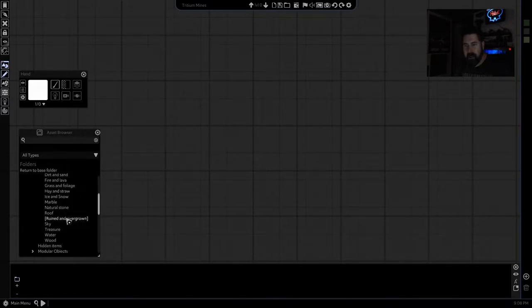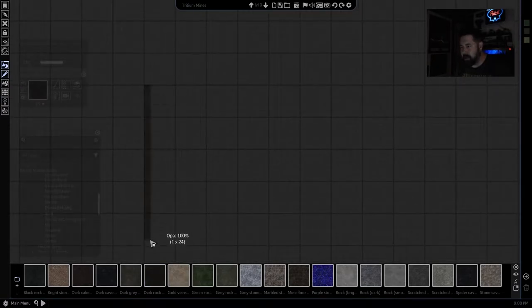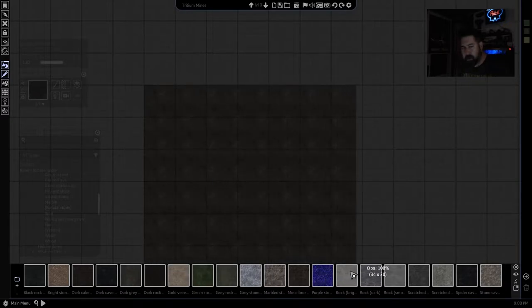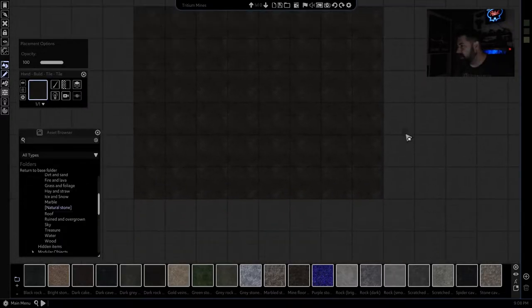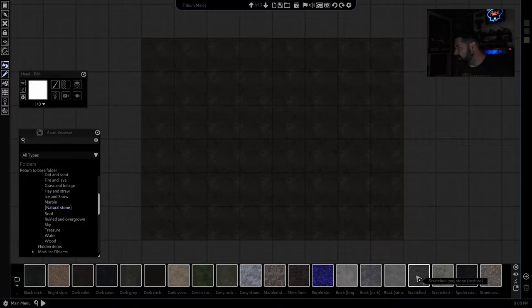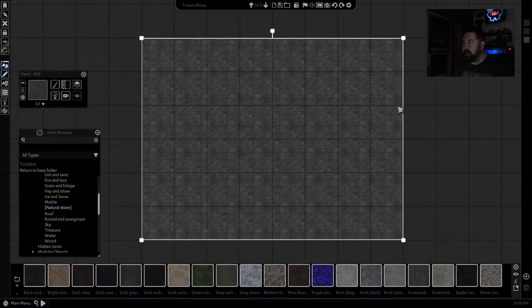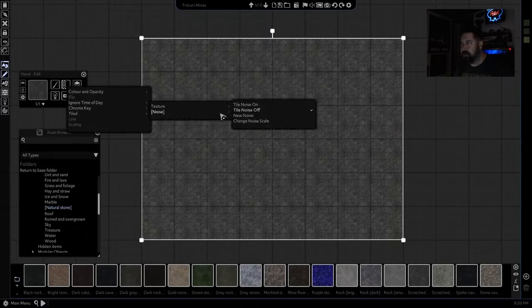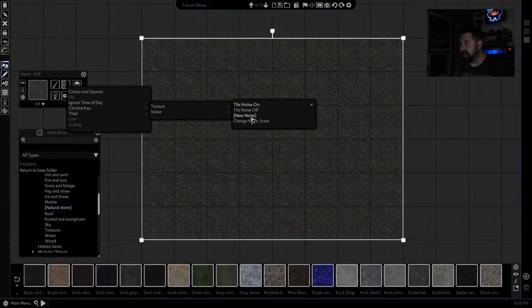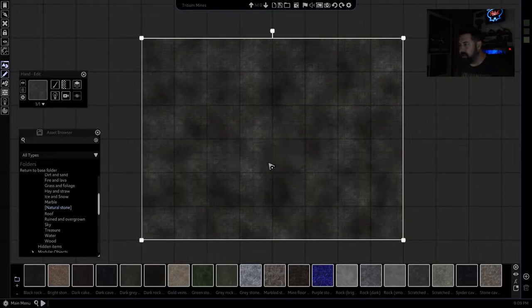The first thing we're going to do is lay down some natural stone dark rock so we know how big our map's going to be — let's do 30 by 40. I'll show you something really cool: whenever you do patterns you tend to get repeated textures, so one of the goals of making a good map is to hide that. You can go to tiled noise and turn noise on, and that breaks it up a little bit, almost like camouflage.